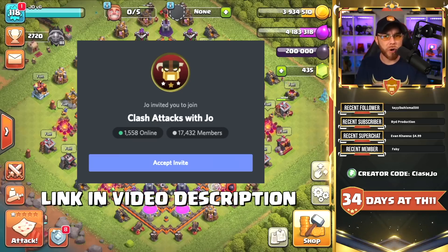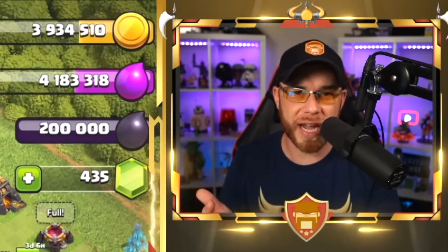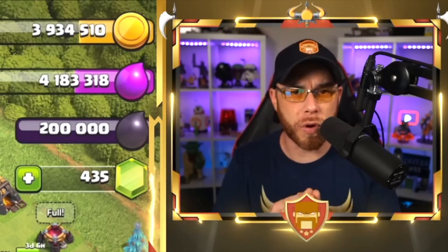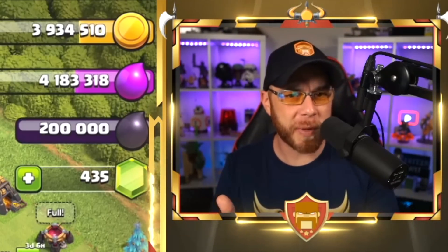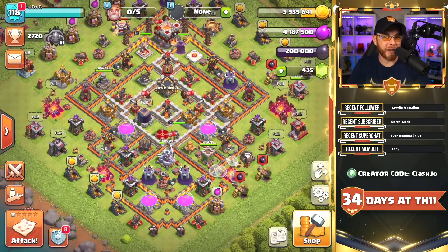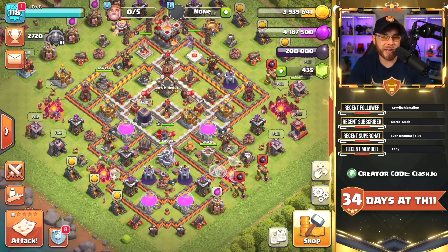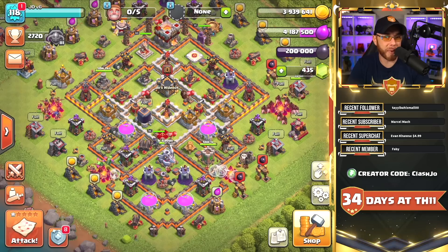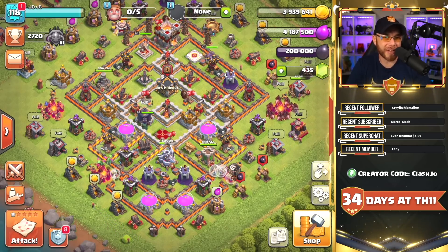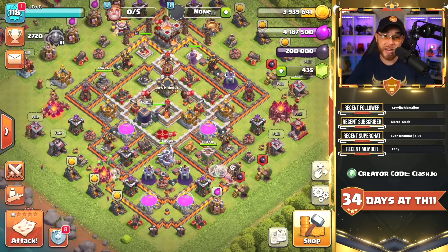This all stemmed from a conversation on Discord earlier today where I asked players what they thought was the best defensive clan castle troops for Town Hall 11. This also applies to Town Hall 10s — if you upgraded your clan castle, you should have 35 housing space, so these troops will relate to you as well. The element of surprise is the best form of defense on any base design, meaning if a player hits your base for the first time and fails to three-star, you likely have a decent base design and troop combination. Don't base this off a second or third attempt because the element of surprise is no longer there.